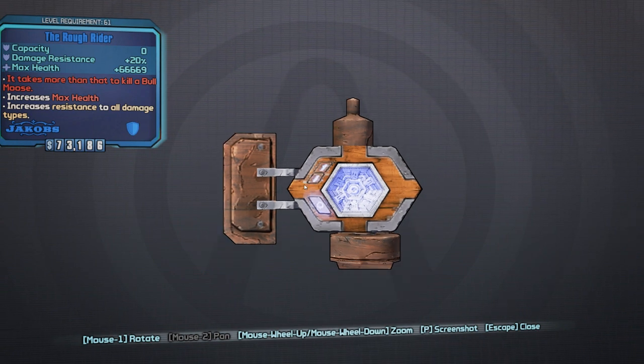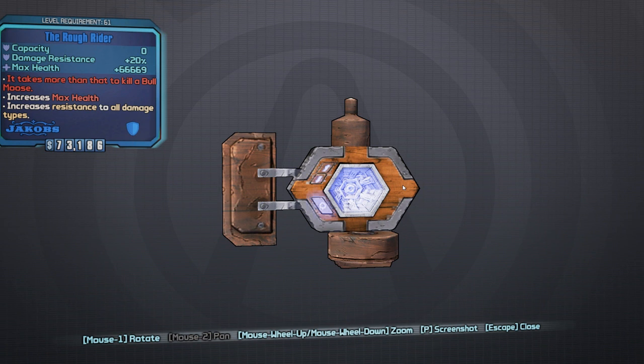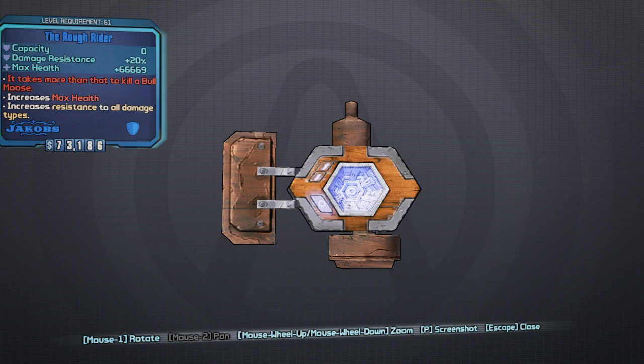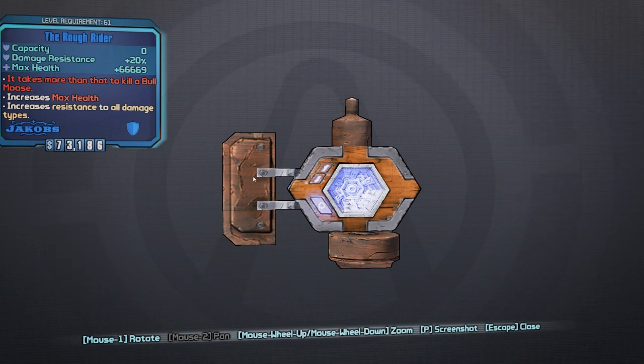This is another rare shield you can get from the Hammerlock DLC, it's called the Rough Rider. This one is really based more on your skill tree. Some things in your skill tree will say when your shields are depleted you get a certain bonus, and this is what this shield is for — it removes the capacity so your shield is permanently depleted, meaning you're always getting those skill tree bonuses. Plus it gives 20% increased resistance to all damage types, and it buffs up your maximum health. It's very skill tree build specific.